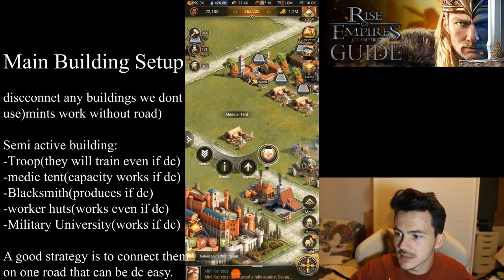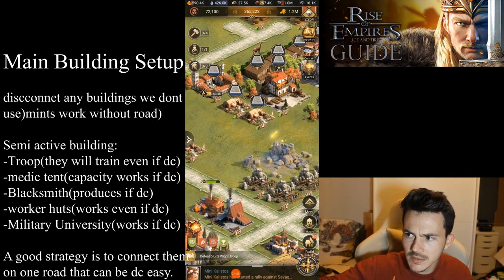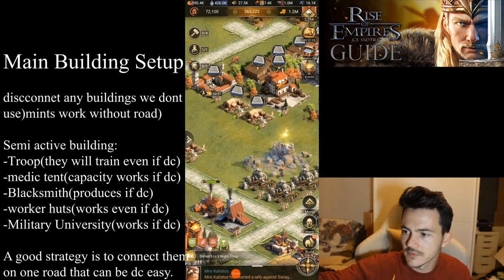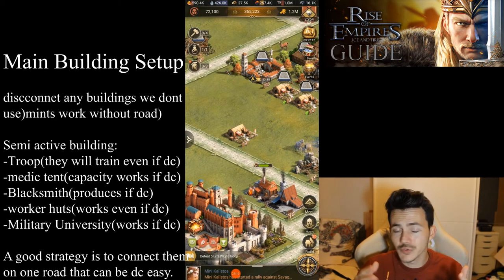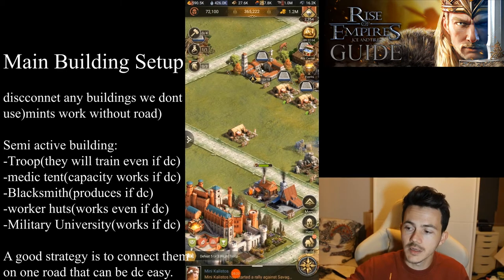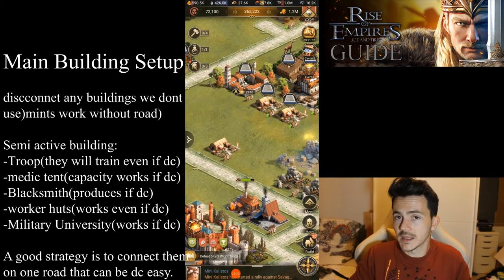Another thing to take into consideration are the medical tents. As you can see, most are not connected except one. After being upgraded, medical tents will still give you their capacity no matter what — I have 35,000 capacity in them. A good trick: since medical tents are something you need frequently, keep one medical tent connected to the road because that gives you access to all the wounded troops in your castle.